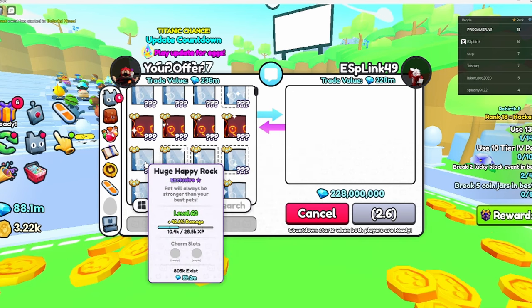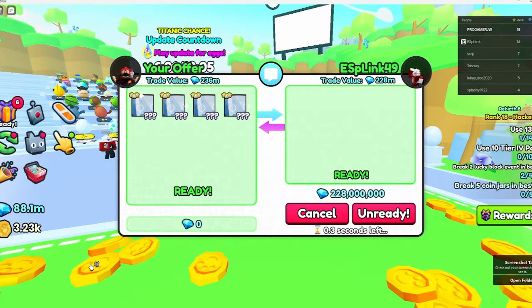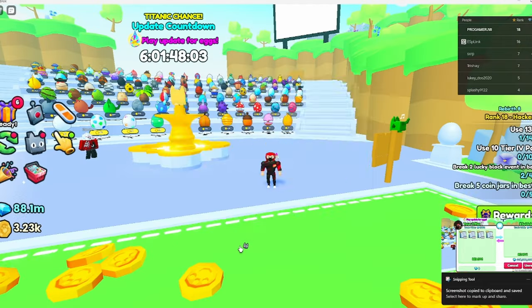You can get a lot of gems quickly this way. I messaged this guy — I put a post out on Discord and he messaged me saying he wants four huge pets. I am selling them and I am taking screenshots.